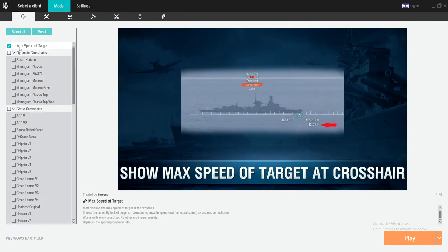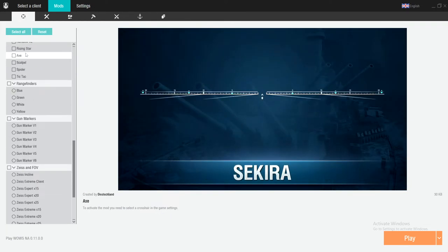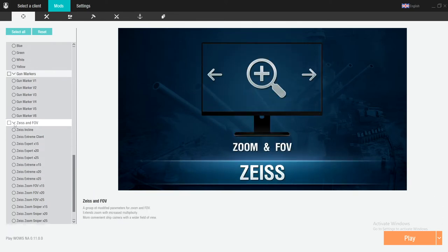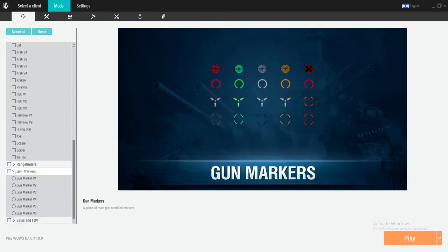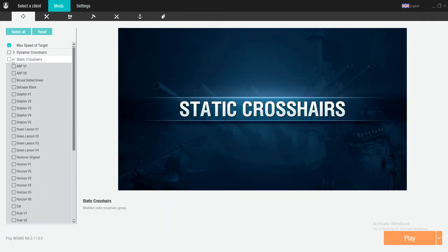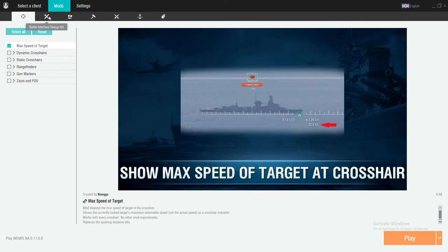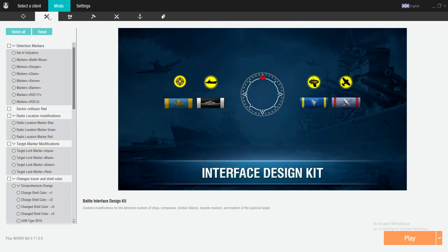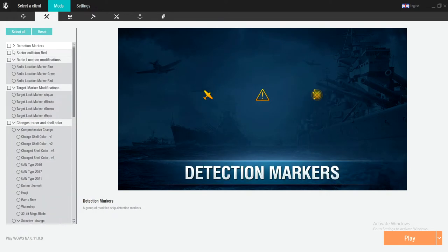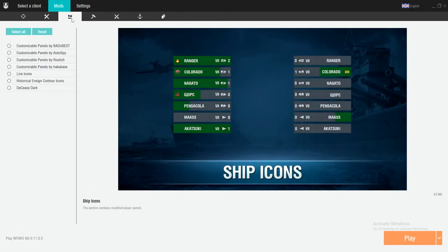Let's start here. I typically put max speed of the target, but that's just a small little tidbit of information and I don't typically find it that useful. The rest of the stuff is pretty much cosmetic — a lot of dynamic and static crosshairs. I don't run the fancy crosshairs; I typically run a pretty bog standard crosshair. Moving into markers, I don't really run any — I run pretty bog stock with that, same with ship icons.